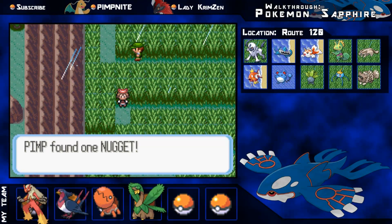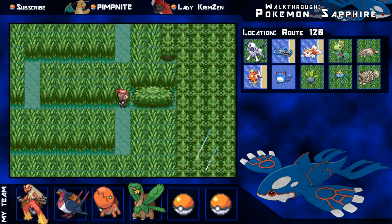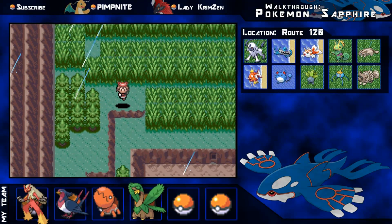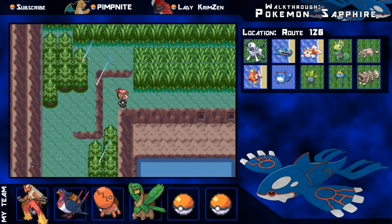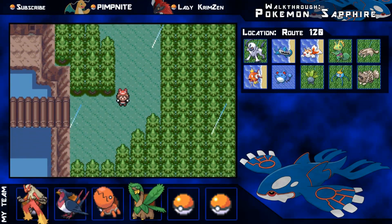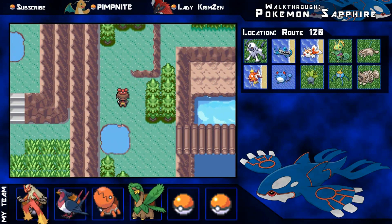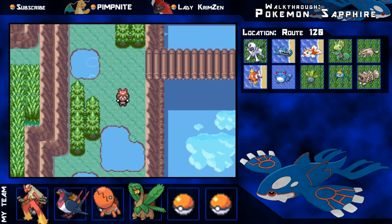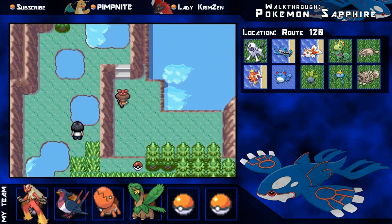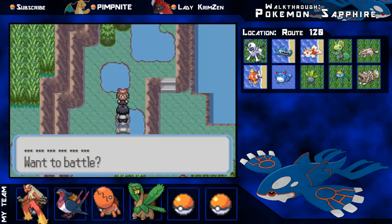There's a Nugget here - I'll grab that because you can sell them for 5,000 Poke Dollars, which is nice. Just follow this little road down and jump the ledge - there are a few little indents where you can make secret bases if you want. There's another little bridge here, the rain has finally stopped, and we are getting very close to Lilycove City now.